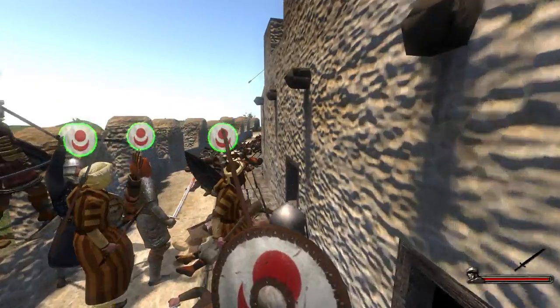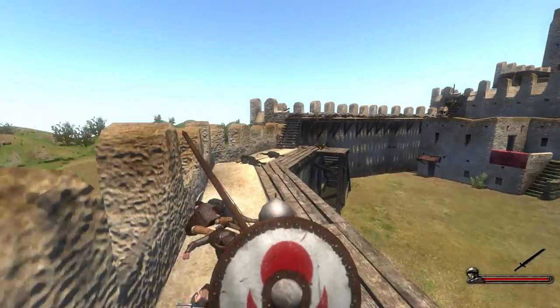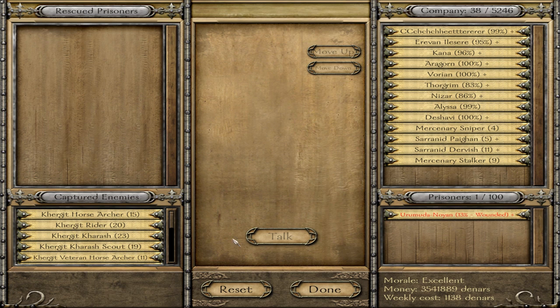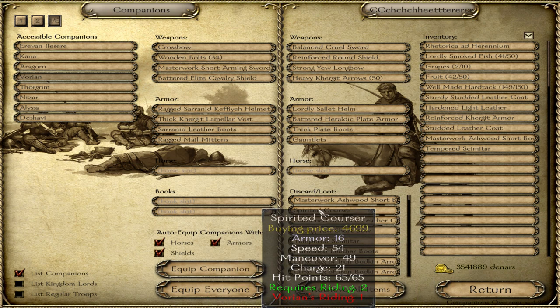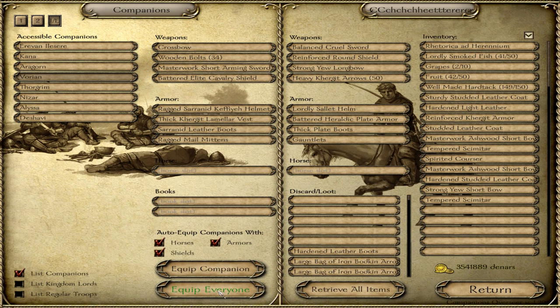Ctrl+Alt+F4 — yep, that worked pretty good. Nice. A masterwork bow — decent. Let's clip everybody.